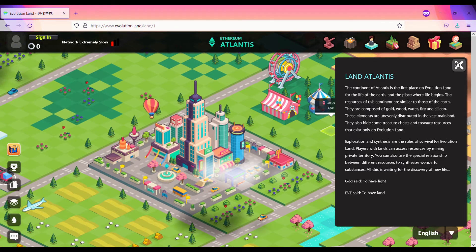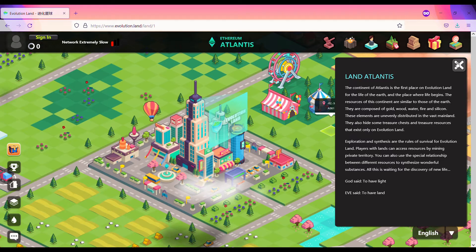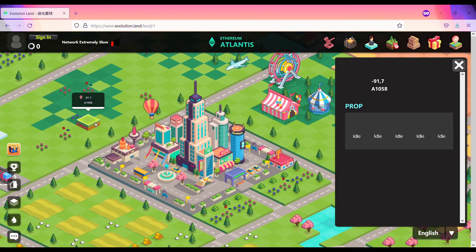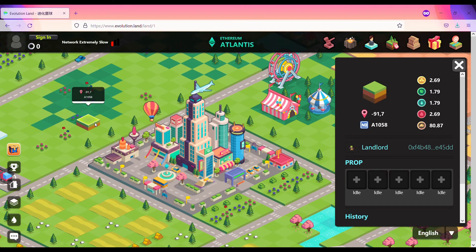From this intro, I can conclude that creationism is not the only way life can originate in Evolution Land. Other forms of life may appear by chance when mixing and reacting different substances. In-game assets include five resources: gold, wood, water, fire, and silica — the principal constituent of sand. My background is in biological science, so I tend to focus on this kind of issue.